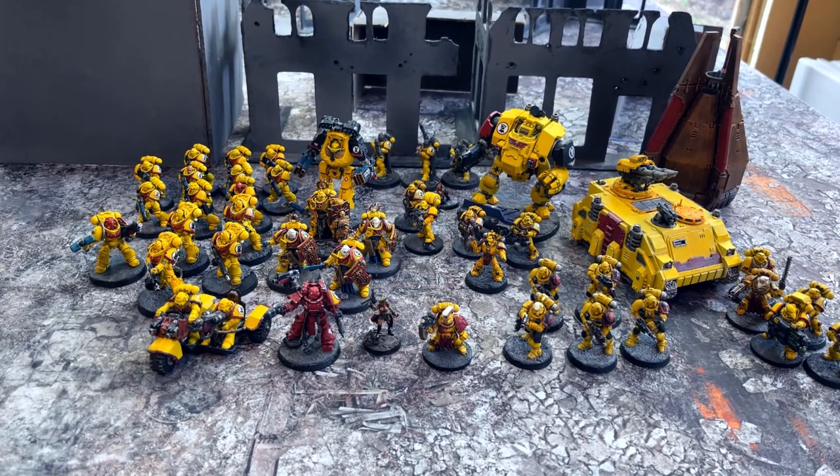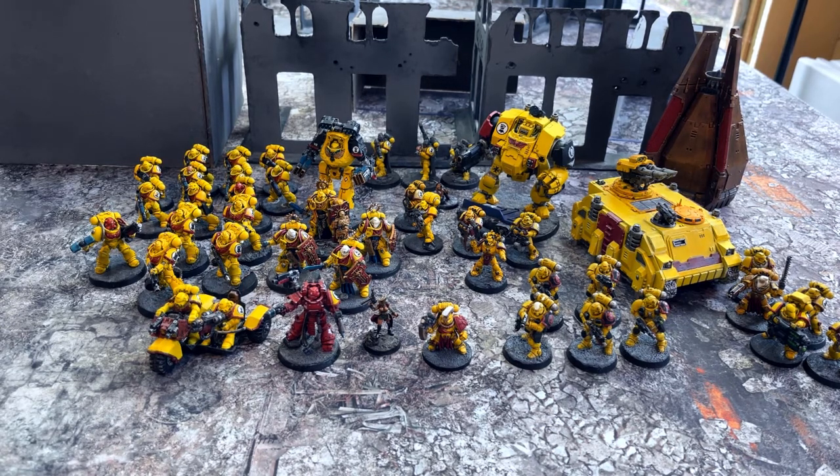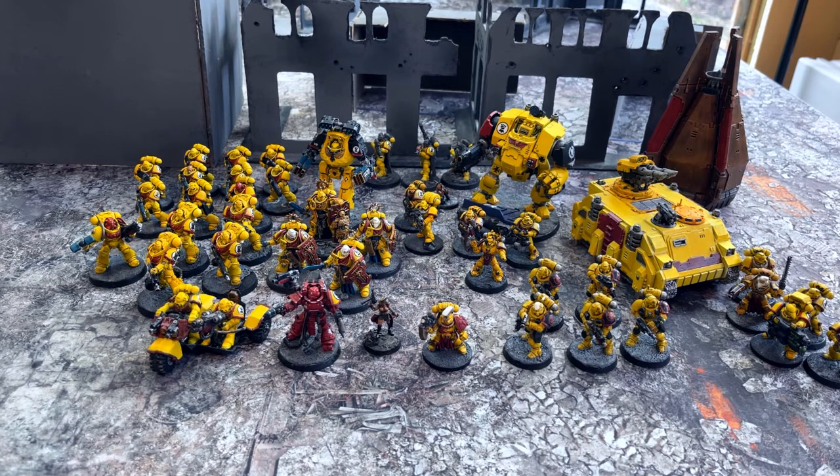I'm also giving the tactical squad a Razorback with a lascannon, purely because I don't have a lot of movement in the army. Being able to push a tactical marine squad up onto the middle objective or a flank objective in turn one is massive. Since I've been using the rhino and drop pod approach, games swing by about 10 points rather than 20 — it just gives me more presence on the primary, holding it one or two extra turns. I'm really enjoying that, and the grav cannon is really cool as well.